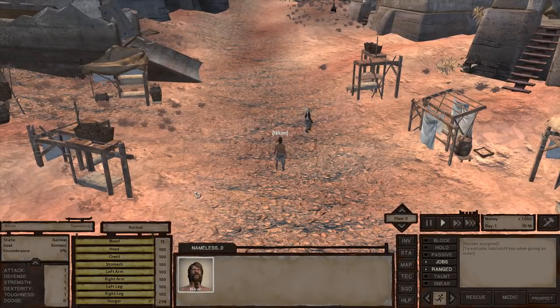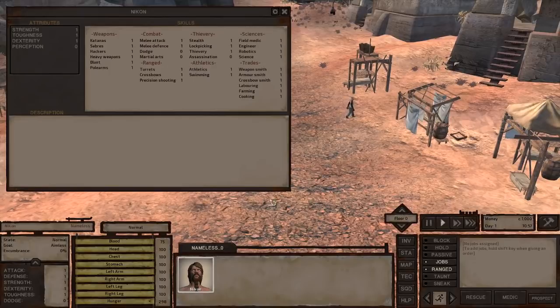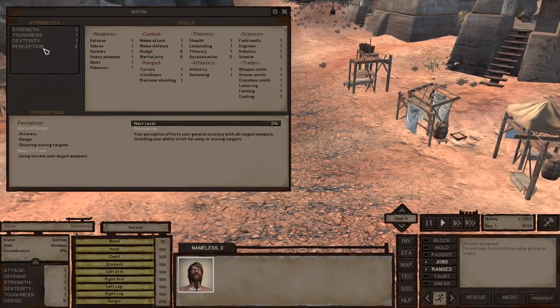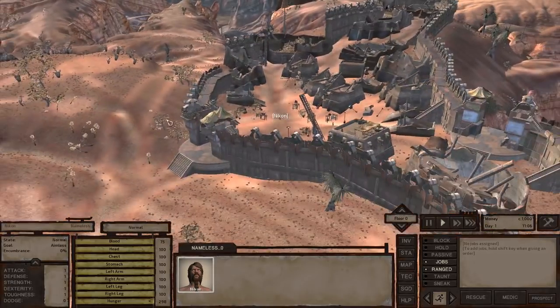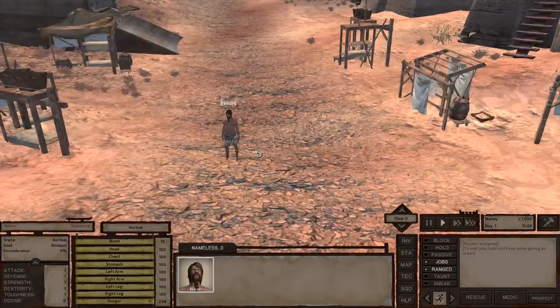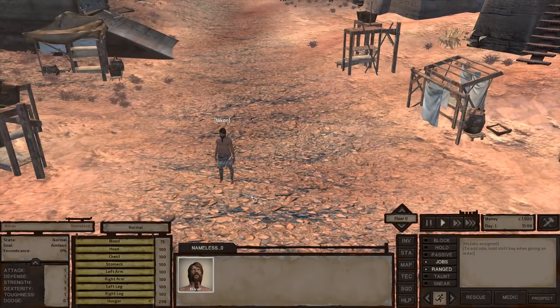Looking at our actual base stats, you'll notice very quickly we have 1 strength, 1 toughness, 1 dexterity, 0 perception — basically 1 in everything. The max is 99, so we are actually pathetic. If we walk outside this town and encounter even one small group of bandits, we're not going to be alive for very much longer.